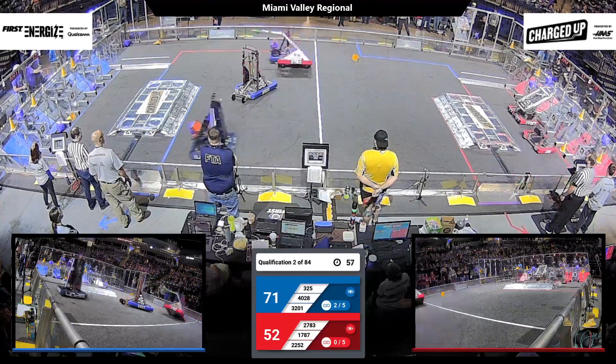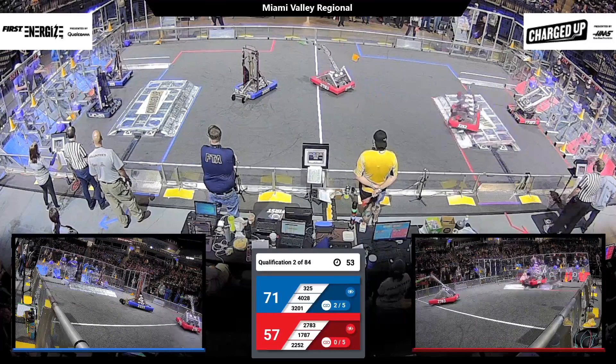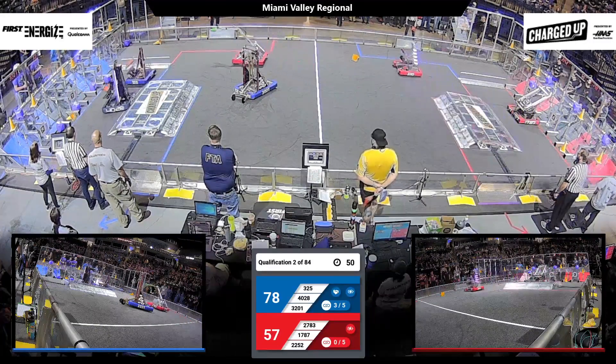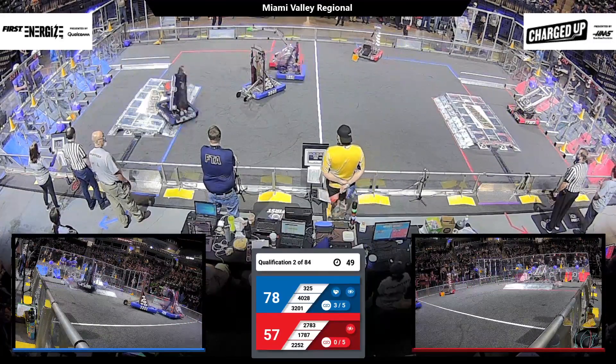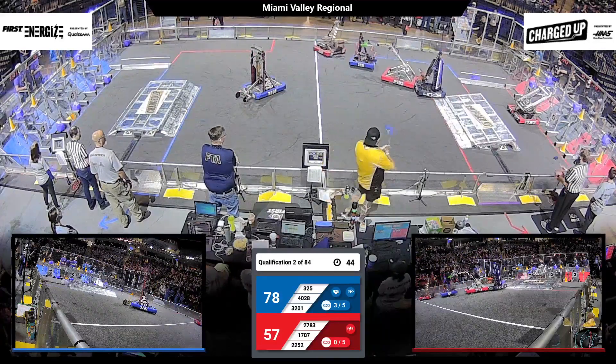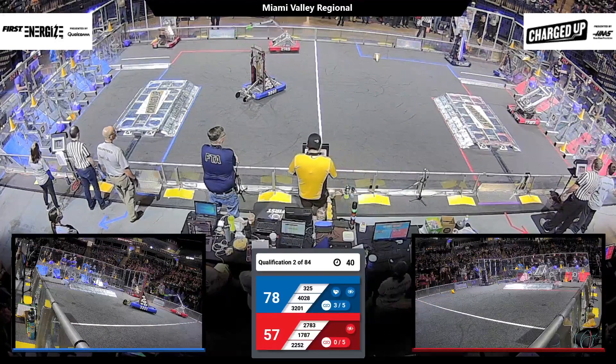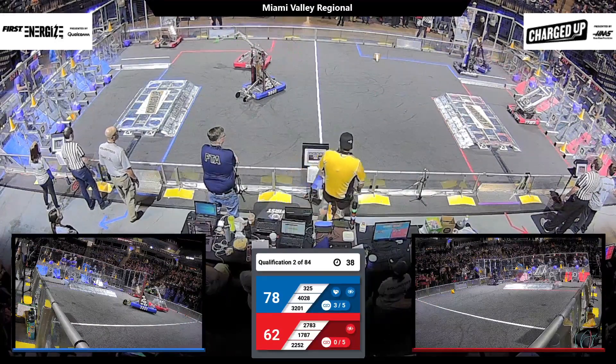Less than a minute remaining. 2783 nearly toppled there momentarily, but Engineers of Tomorrow have it firmly in their control. Big Squad soaring high through the area. Big Squad picks up a foul as they come in contact with a Red Alliance robot.